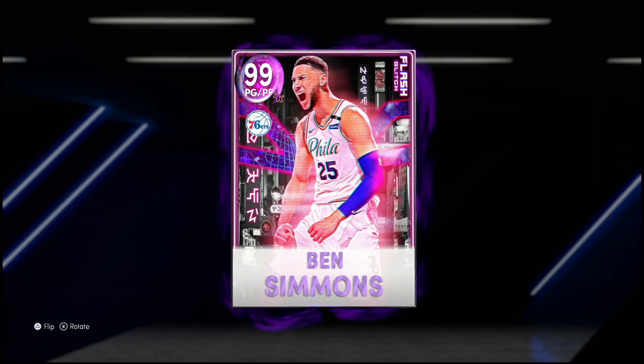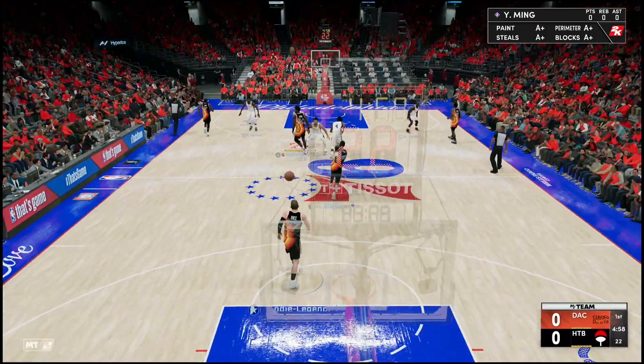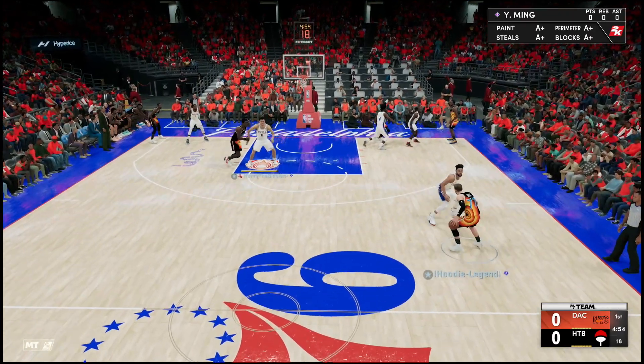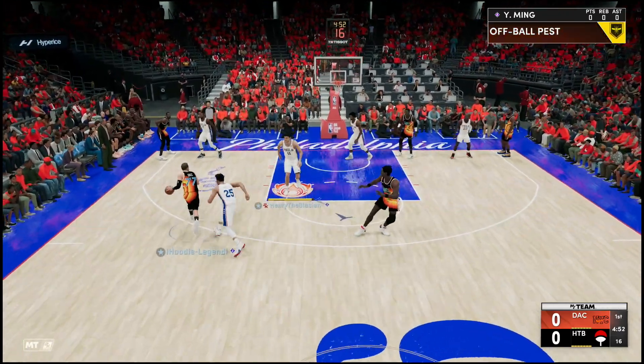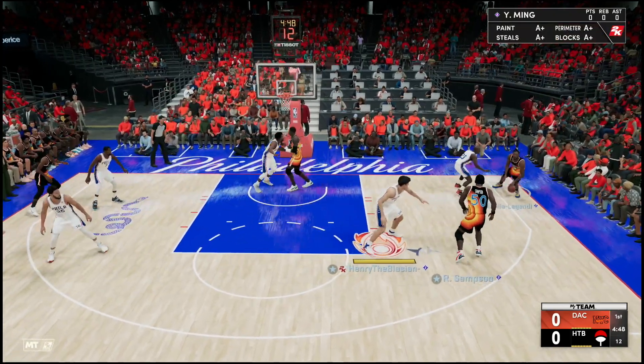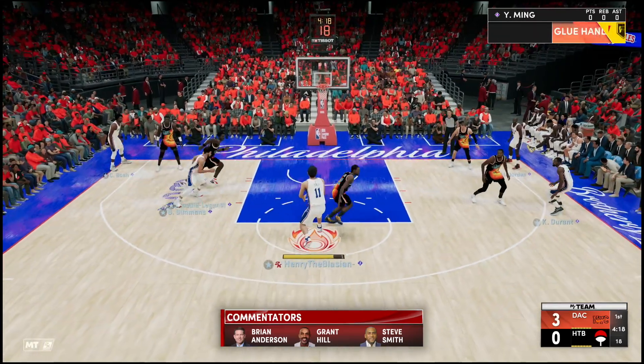Welcome back to another HTB gameplay. His opponent has a giant at center as well, but Ben's got a perfect matchup here — he can switch whenever he wants on a pick and roll. Got Kawhi on my Ben Simmons, but it won't matter. On a pick and roll, go right to Yao Ming — that's the mismatch we're looking for.